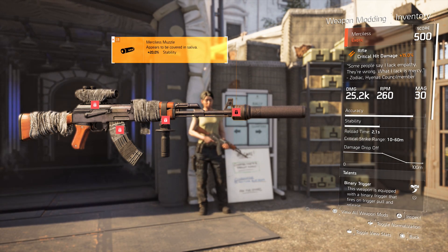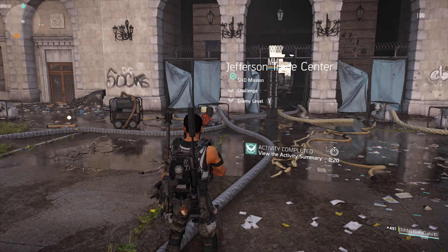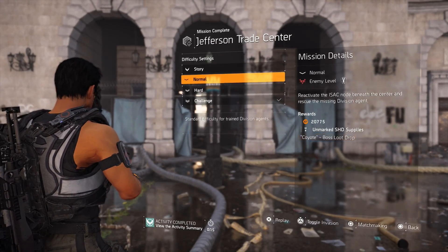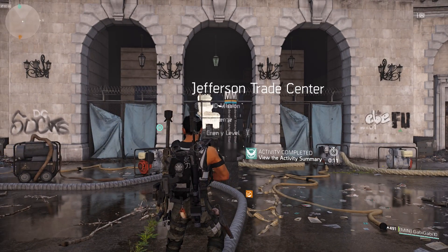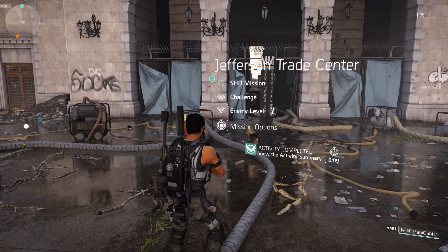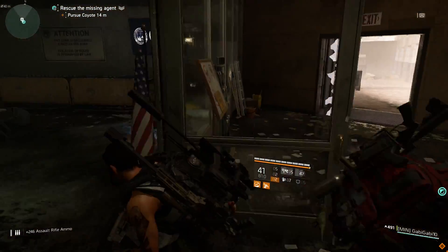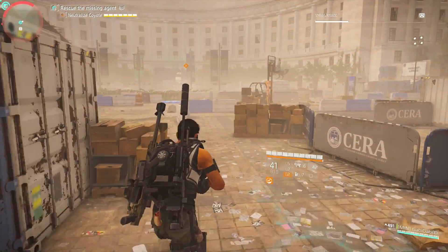The exotic Merciless actually drops from any Hyena boss, but from my experience the number one place to get it is from Jefferson Trade Center. You can get it on hard or challenging — I prefer challenging because you get a couple better drops, and it's pretty easy to do.